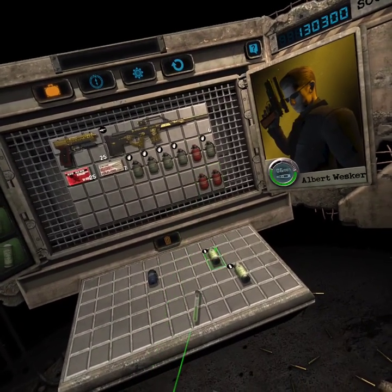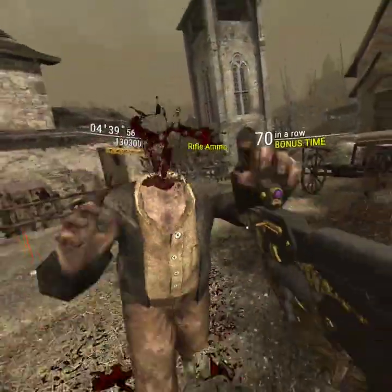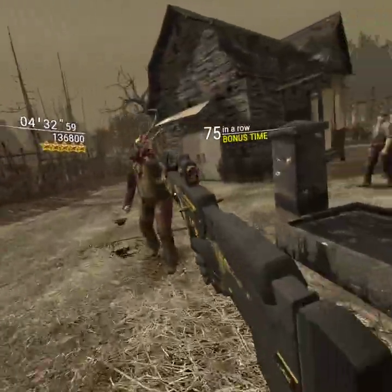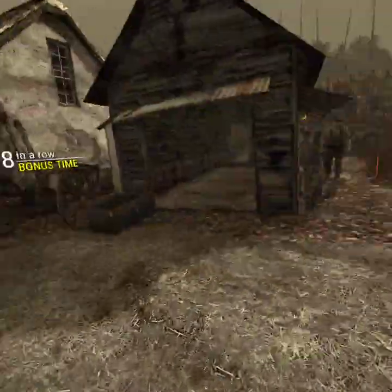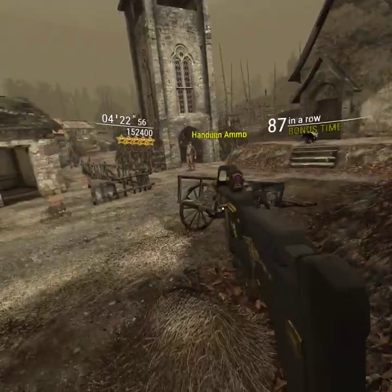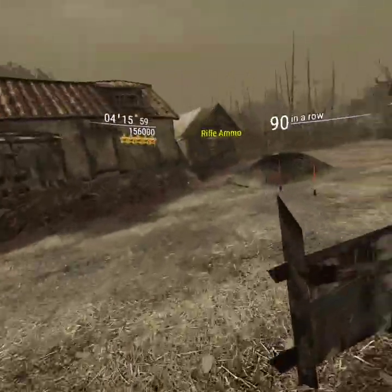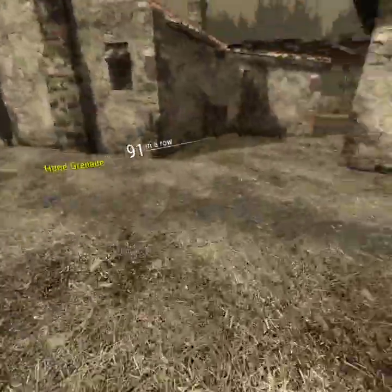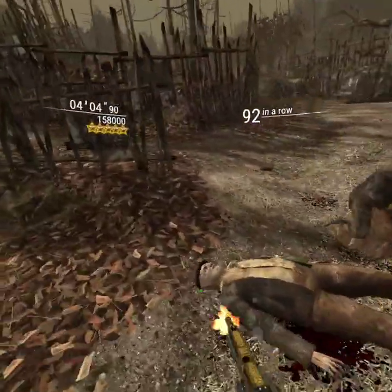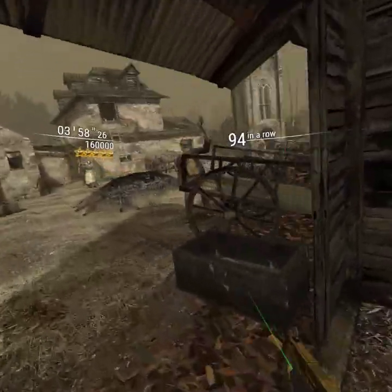Okay, we can actually start getting rid of these grenades, and we do have our rifle. You always want to loop around here, go up here, and make sure you get back to this area again. You can actually run out here if you want to just to get some ammo, and you always want to make sure you cross here to get some of your stuff.